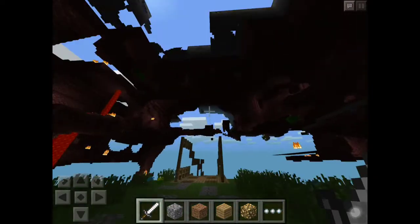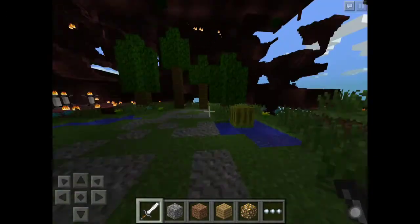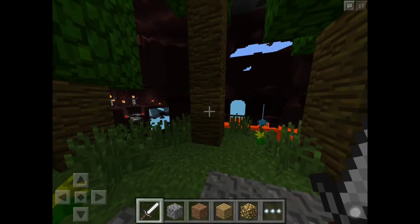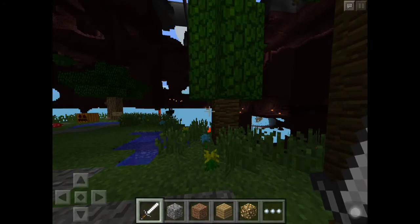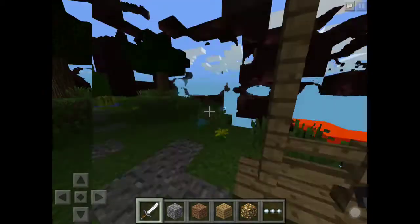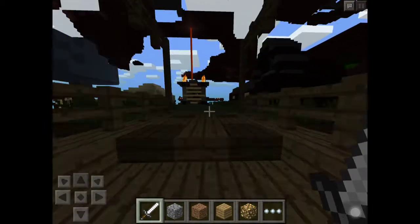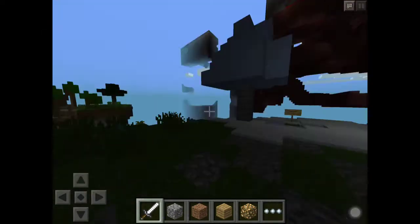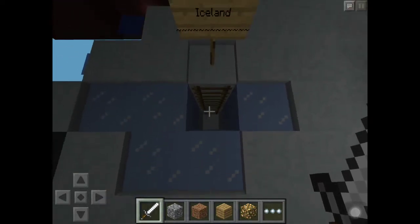Everything is unloading — that's why it's dark and that's why everything is still loading. There's supposed to be a jungle here, but it's not, because I had to delete the world. The level.dat file was messed up, so I will have to fix another one. So we have been in the swamp, we have been in the nether, and I deleted the jungle. So we only got Iceland left.